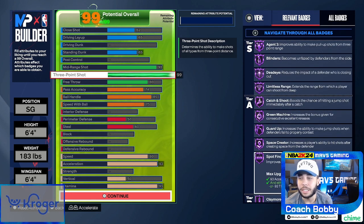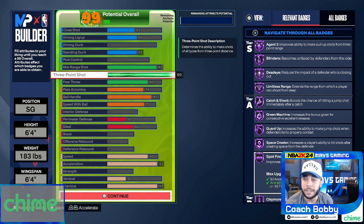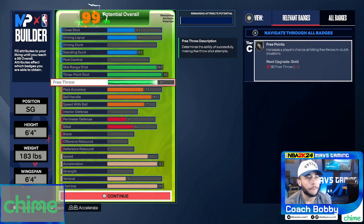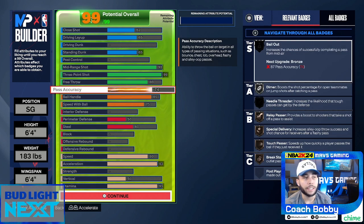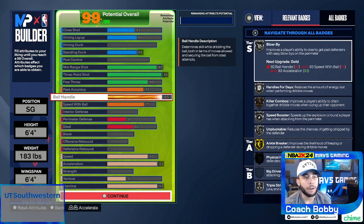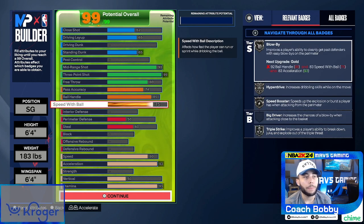99 gets you everything. Spot Finder — to get Hall of Fame you need a 93 acceleration, so 93 acceleration gets us Hall of Fame Spot Finder as well. 80 free throw gets you Silver Free Point. Pass accuracy 74 for Touch Passer on Bronze so you can still pass on this build. 85 ball handle gets you Gold Ankle Breaker and helps with some animations.